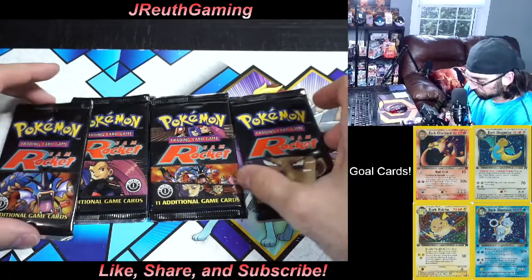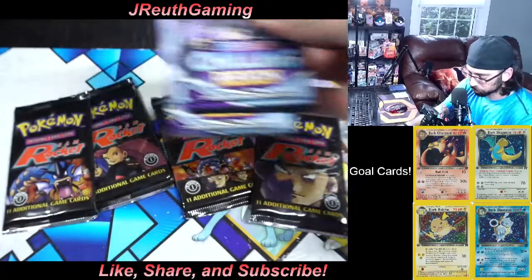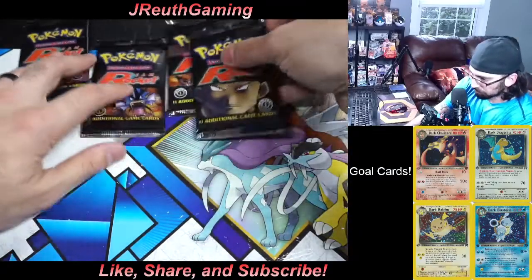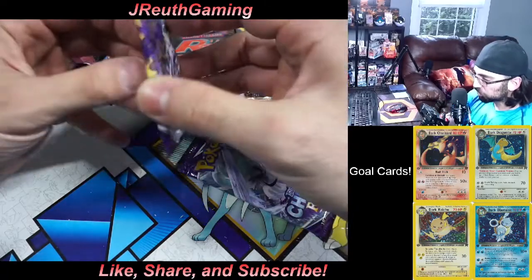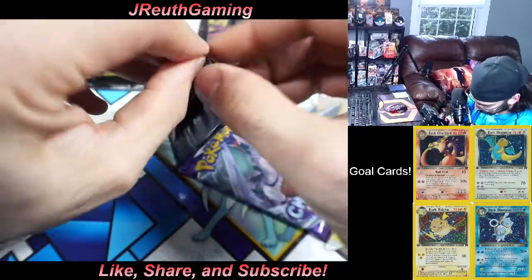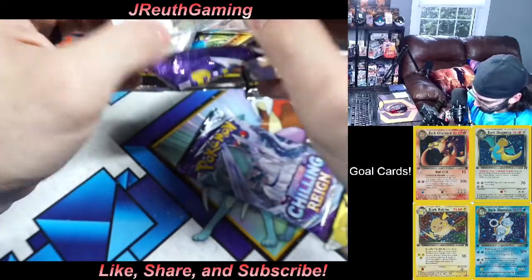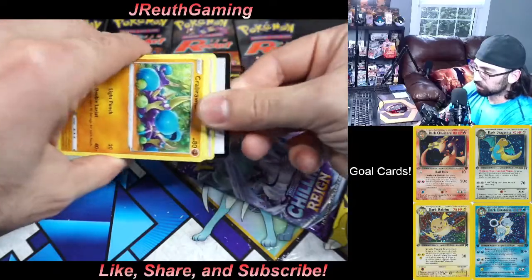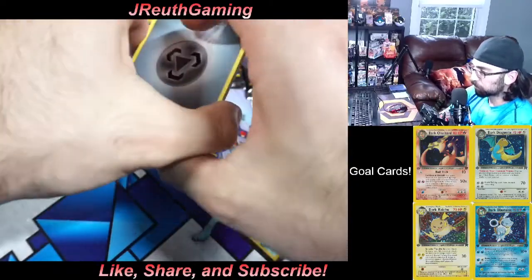Before we begin, I have some Chilling Reign cards here to cool down between sets. Let's just open two to calm my nerves. We'll get two Chilling Reign cards out of the way, warm up a bit, and get you guys some code cards too. Let's rip open some packs — my heart is racing, legit racing right now.